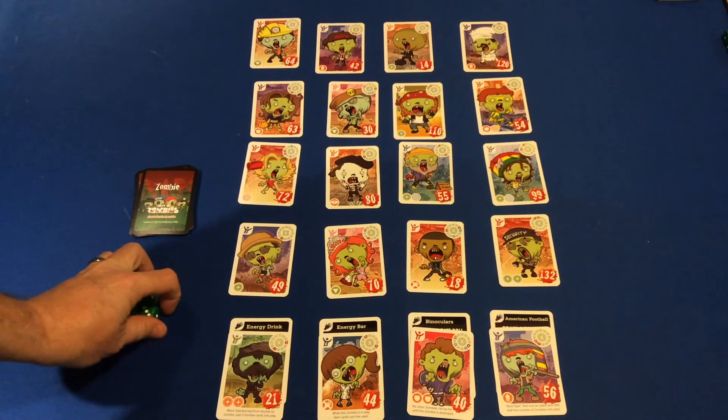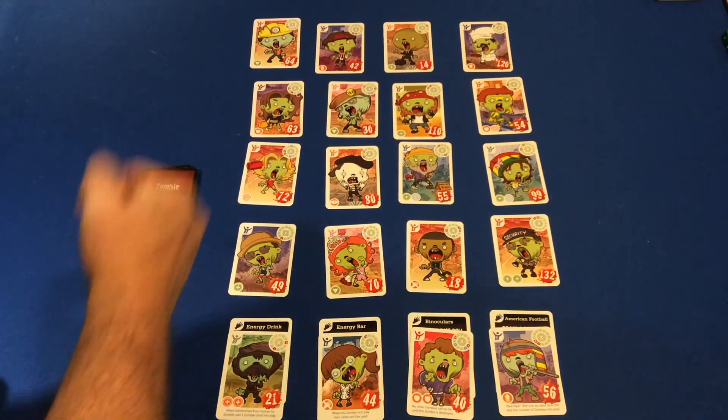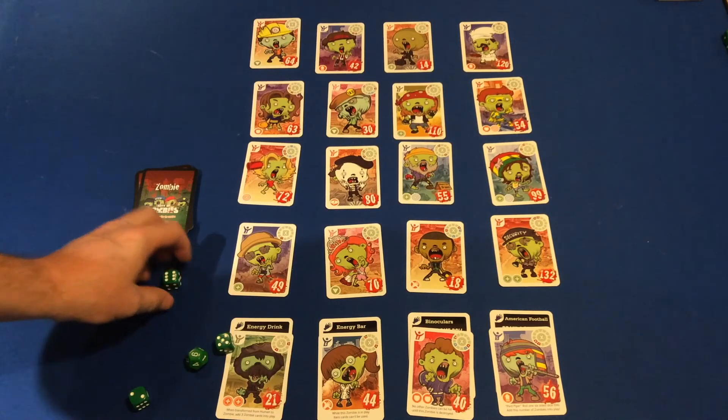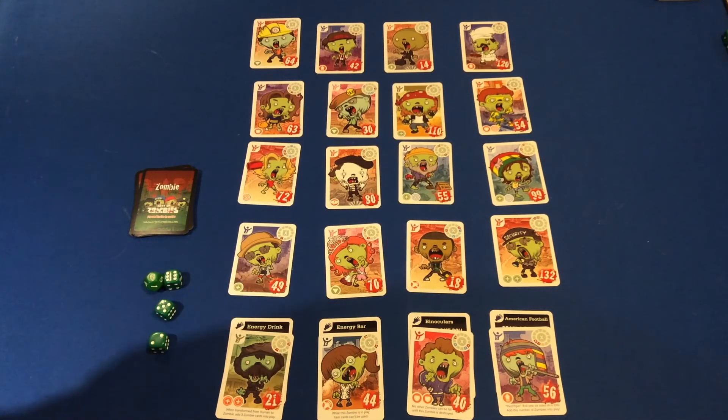So let me roll the dice up here for you, and you can tell me what you can do with these to achieve the numbers shown here. We have two sixes, a five, and a two — six, six, five, two. What can you do with those to achieve these zombie numbers?